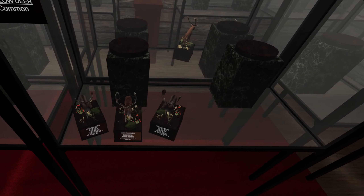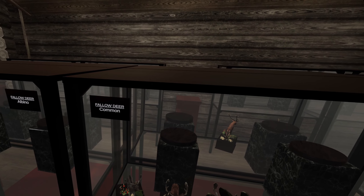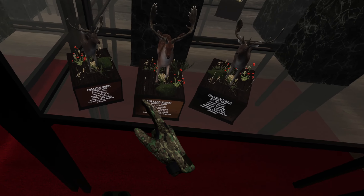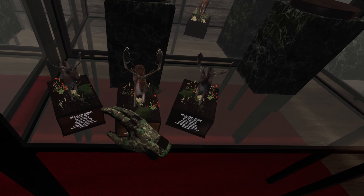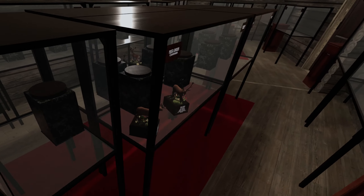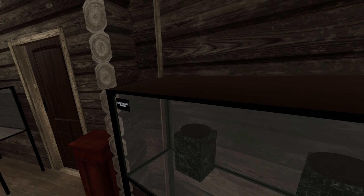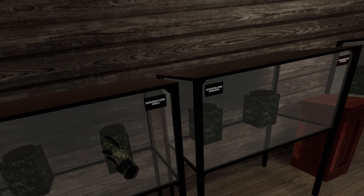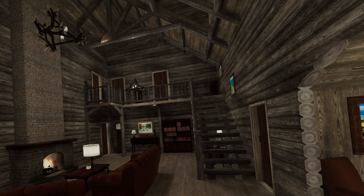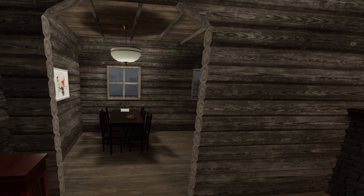Here we get little trophies if we manage to get different rarities of deer. For example, here we have a bronze and a gold trophy for the fallow deer. Here we have some boars and here some red deer. You can actually see they have different animals that you can shoot in the game. Trophies depend on size and rarity.